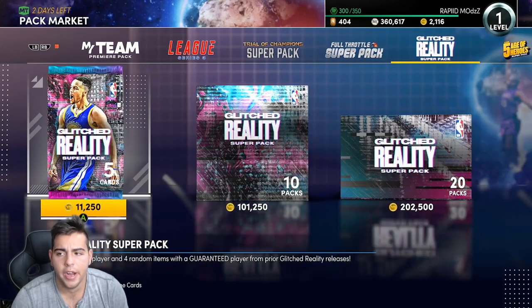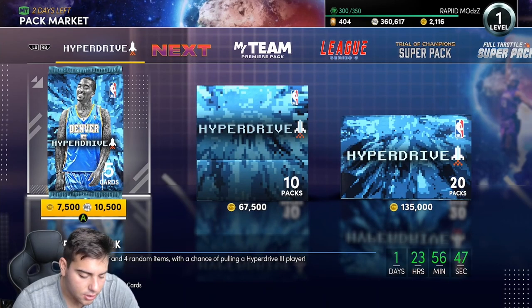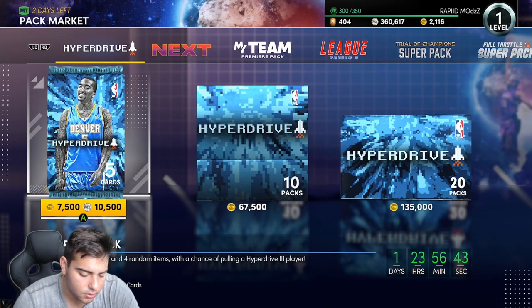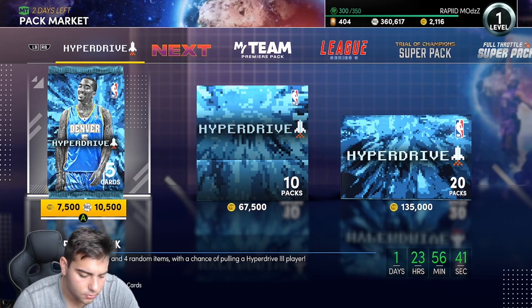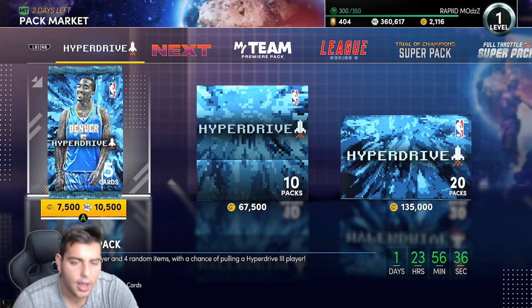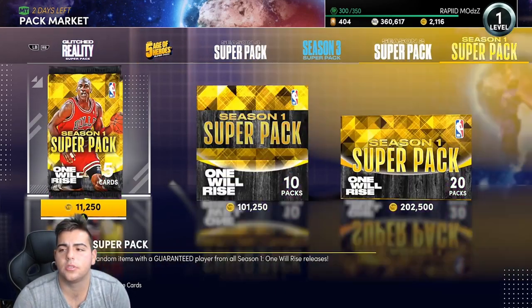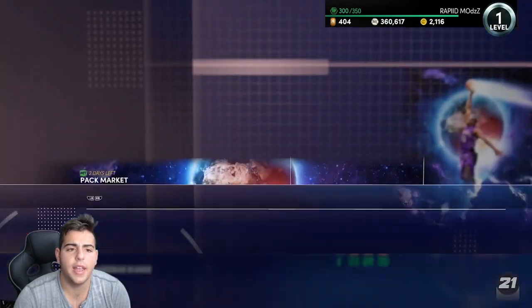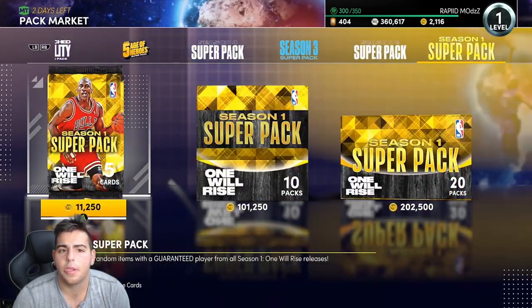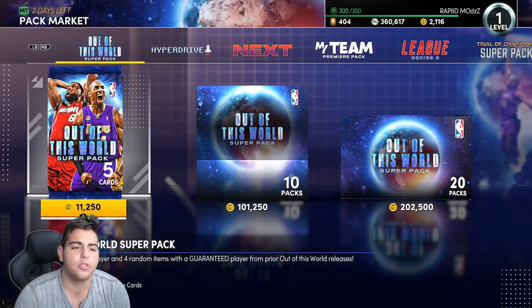These were here yesterday. Let's see what it says — 2K has dropped... next super packs? Oh — out of this world. So where's the Out of This World super packs? I don't see any Out of This World super packs. I think they're lying to us, guys. Where are these super packs? They're not here. There we go — Out of This World super packs.